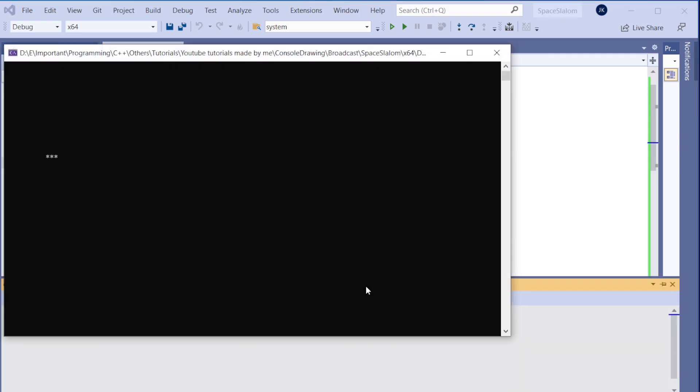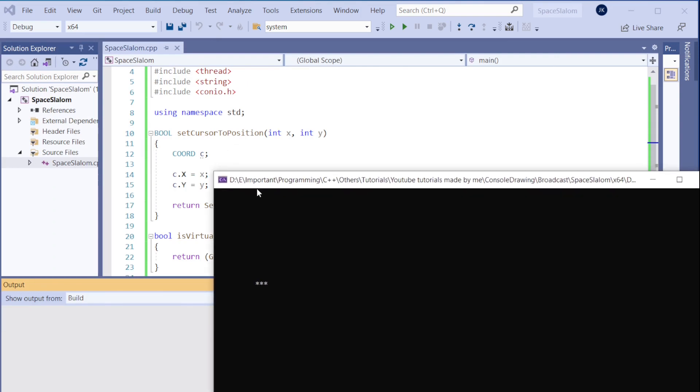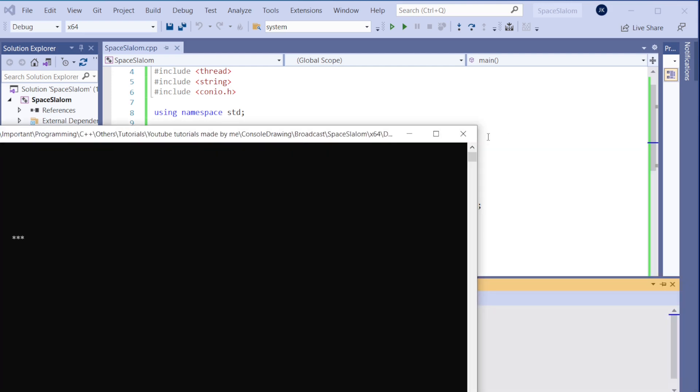For example, if I set the position to 10, 10 and then do `cout`, it will draw there. If I set it to 53 it will go somewhere else, and `cout` will draw starting from that position. That's how it works.